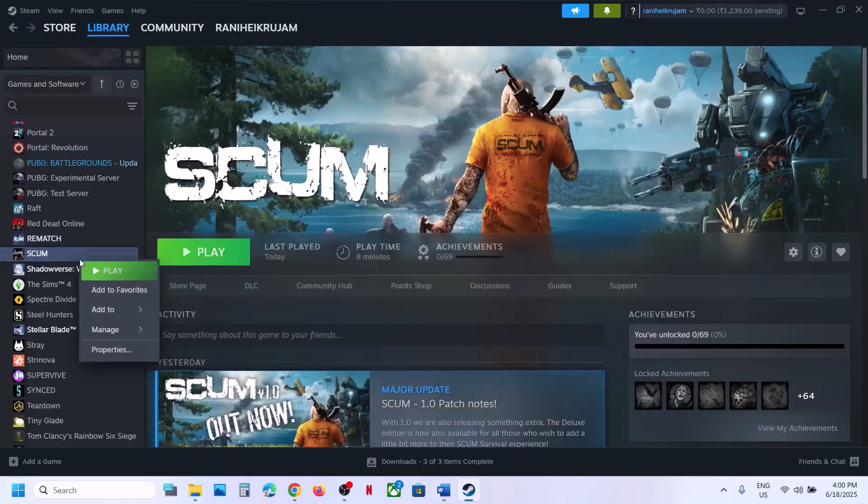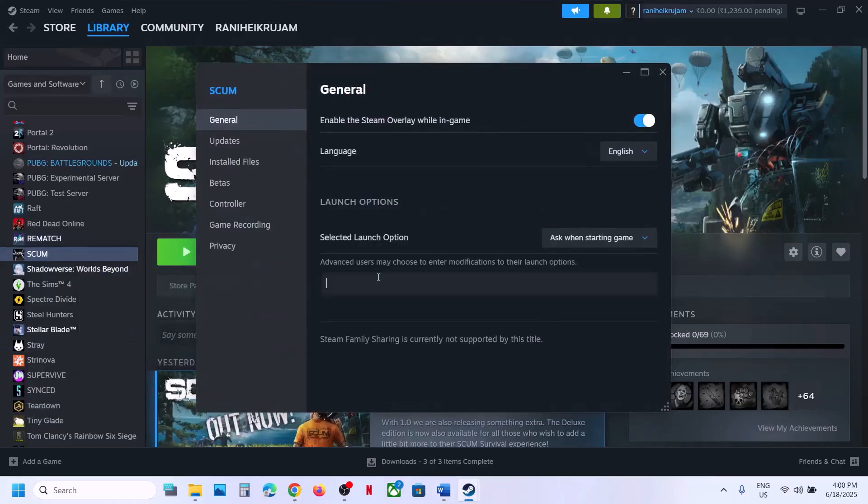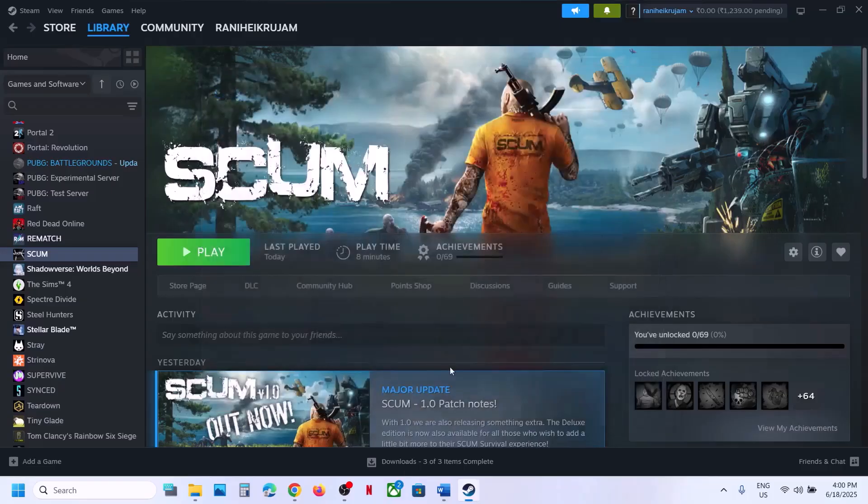The next step is to try DirectX 11 or DirectX 12 in the launch options. Right-click the game in Steam, go to Properties, and in the launch options type -dx11. Launch the game and check. If that does not work, try -dx12, launch the game and check. If neither works, clear the launch options field and follow the next step.